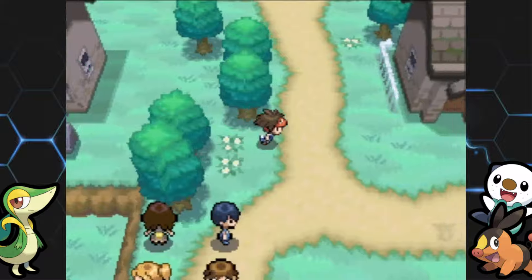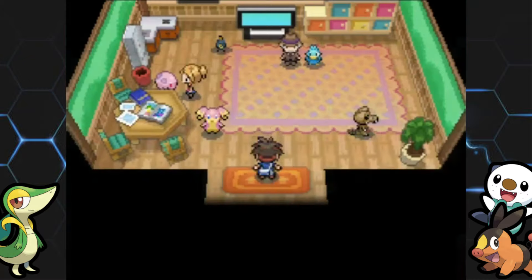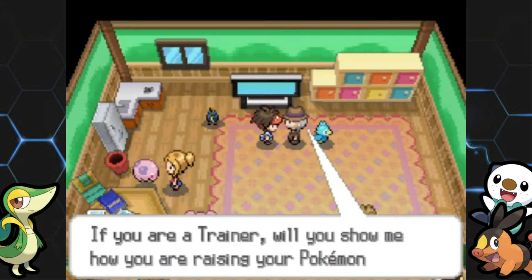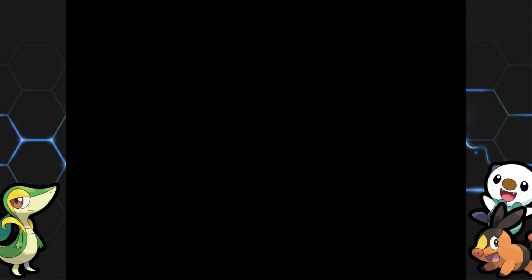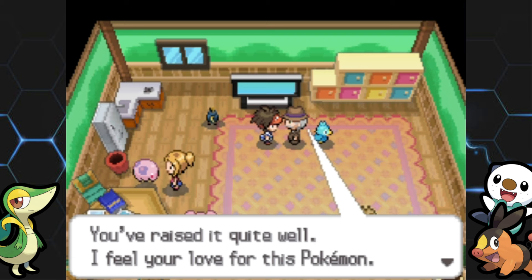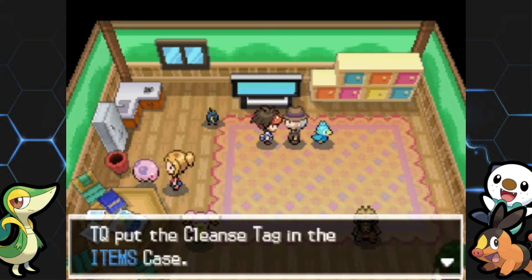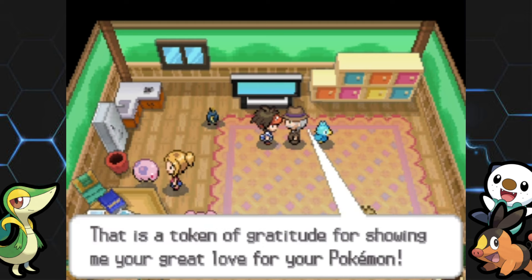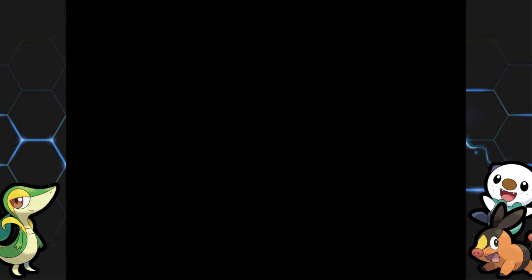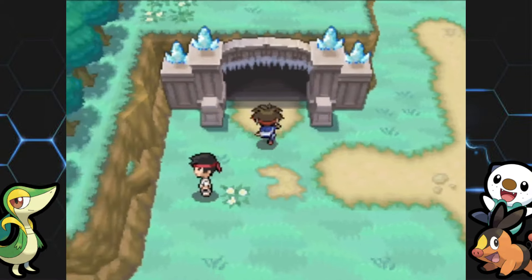Just below the former gym is the Pokemon Fan Club. You can show the chairman three different types of Pokemon: if a Pokemon has gained 25–49 levels since you met it, he gives you the Exp Share; 50–98 levels gets you the Cleanse Tag; and 99 levels earns the King's Rock. My Emboar was in that 50–98 range. I'm not going to bother getting the King's Rock since I don't have anyone that's gained 99 levels.